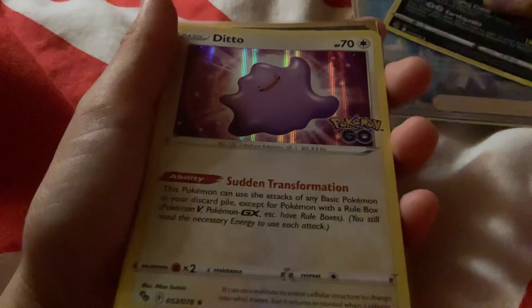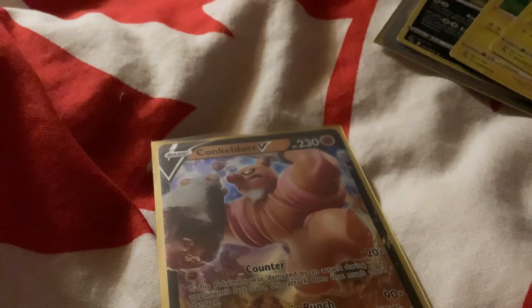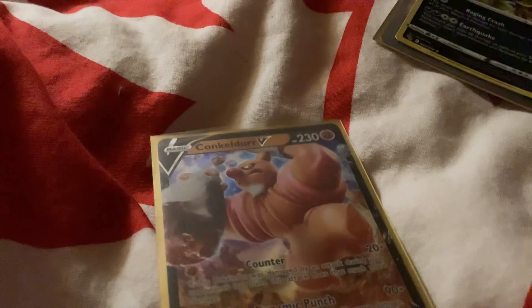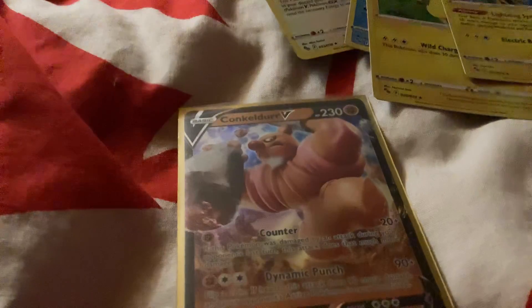So we have the Blanche full dollar trainer, Tyranitar holo, Ditto holo which was the secret riddle, Gyarados holo, Pikachu holo, Sceptile holo, and Gongel-ger. These were all holos — every pack comes with a guaranteed holo. Anyways, I'll see you in the next one, bye!